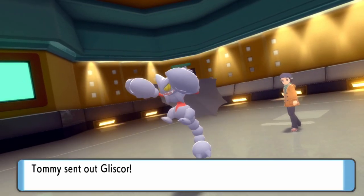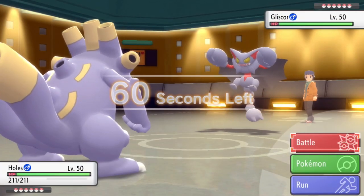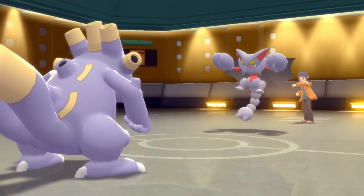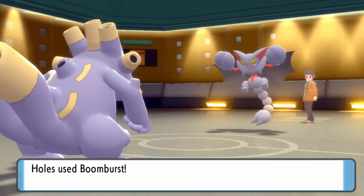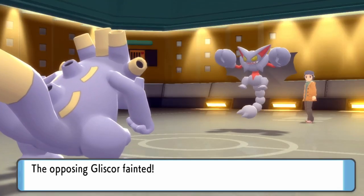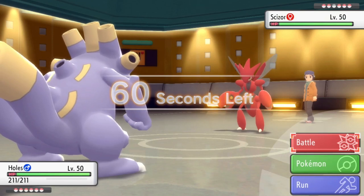They lead off with Gliscor as I decide to go with Exploud. Homeboy just got out of church, looking extra holy today. This is a pretty solid lead choice because I have coverage on pretty much everything they've got, and not a lot wants to take a Specs Boom Burst from Exploud. I go for Boom Burst — this thing ends up just being a Stealth Rock lead — and that takes out the Gliscor. Didn't even need the Ice Beam. STAB Boom Burst is a force to be reckoned with. People be sleeping on my holy friend.